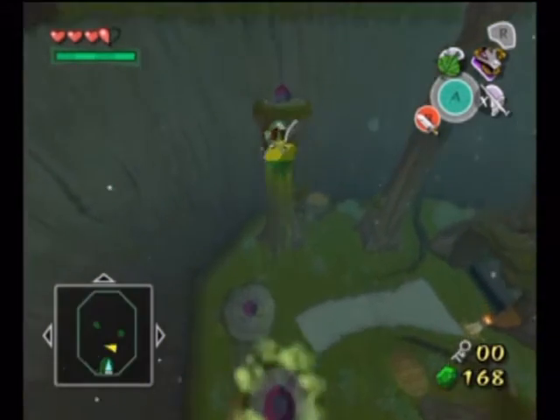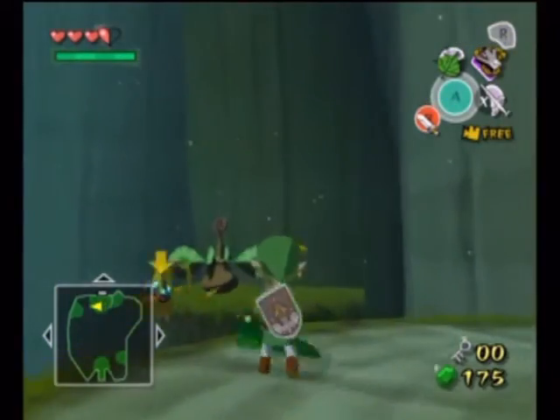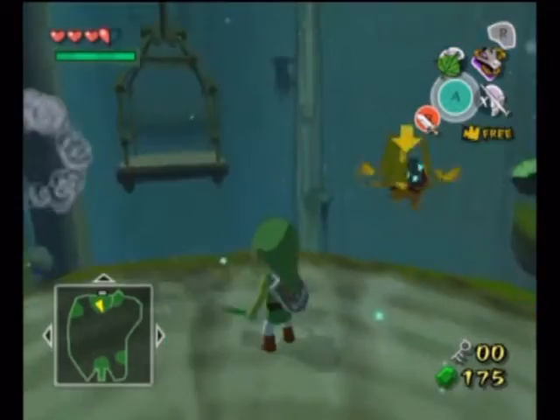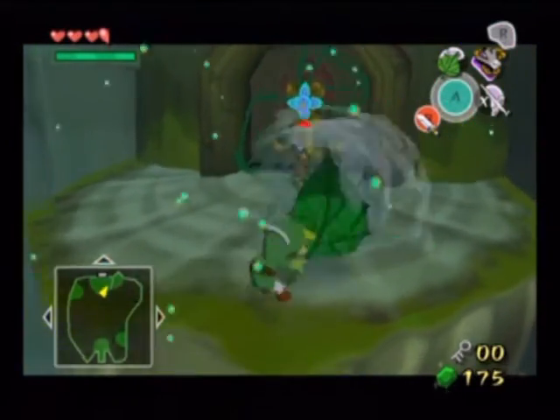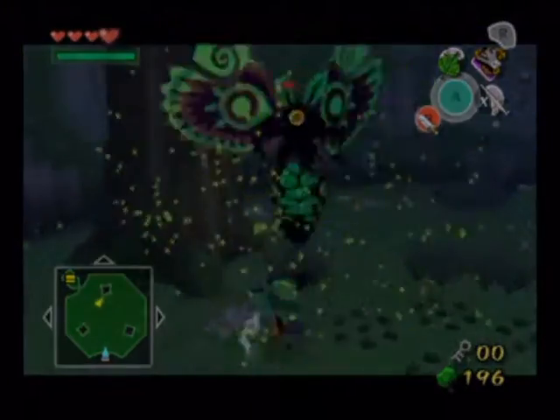I, for one, find the music to be pretty fitting to the dungeon. But both that and the fact that it looks pretty are the only pluses we can give it. It's got some puzzles to do with wind, and it's got one of the weirdest enemies in it — the pooping butterfly called Mothila.